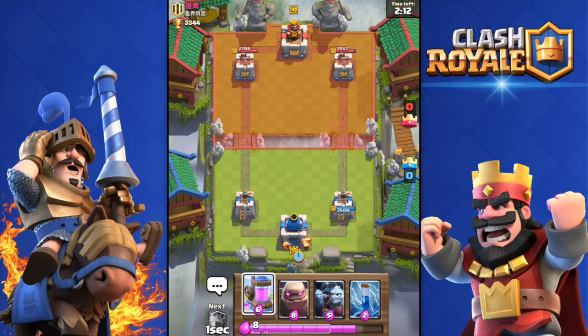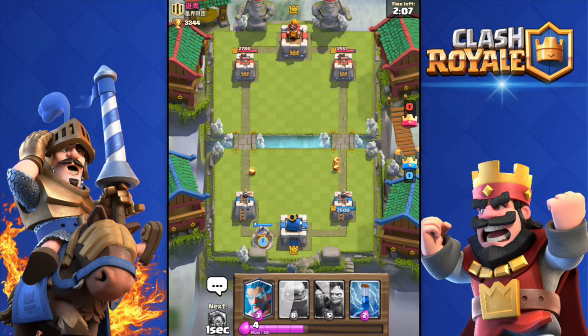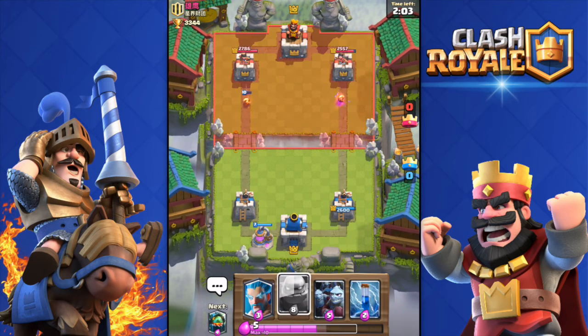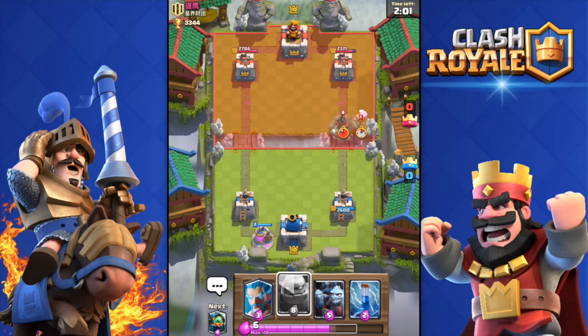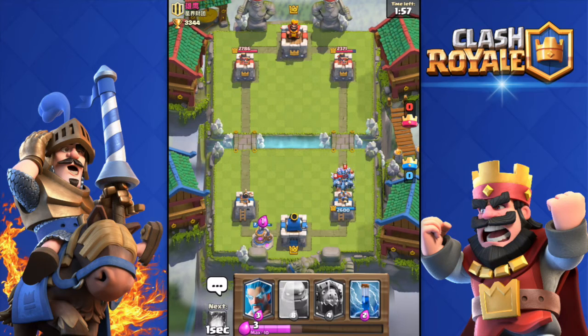I'm going to deploy my collector and build up some elixir, because this deck is expensive and risky — it has an 8-elixir card and you need to be really careful when deploying it. He's pushing with hog rider and a lumberjack, but that's not gonna be a big deal for my minion horde.